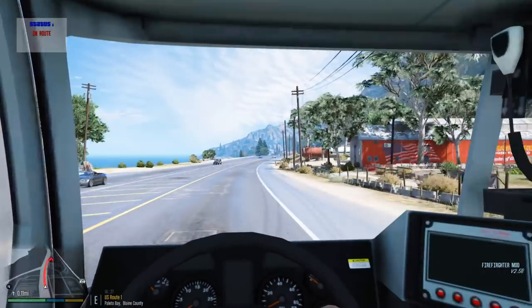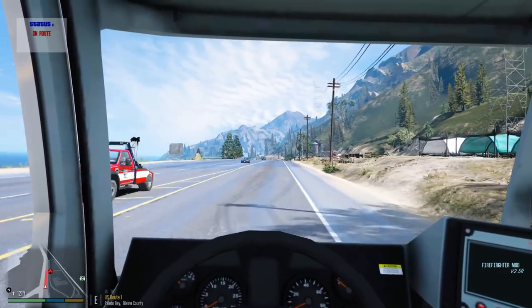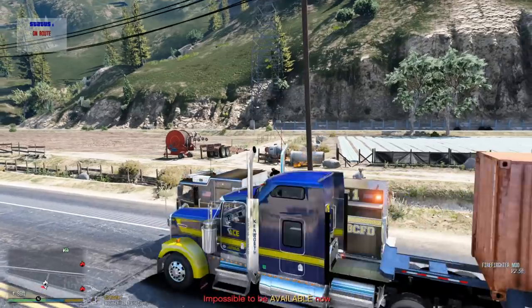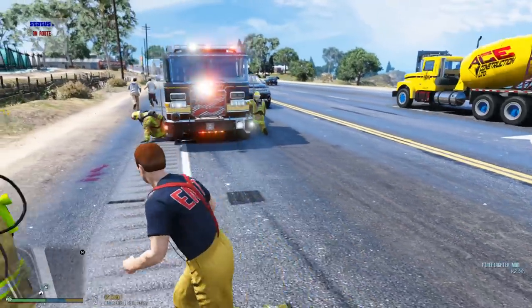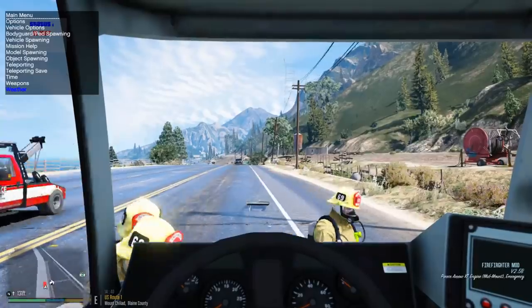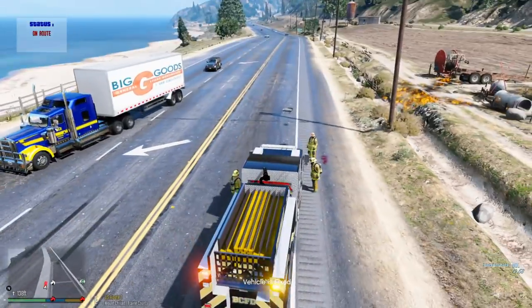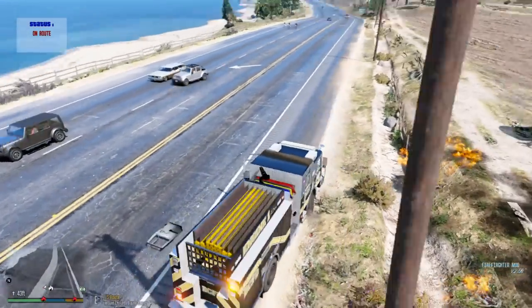We just saw Ace Trucking, Ace Towing, and Ace Construction — that is funny. All right, the call looks like it's right here — yep, it's on fire. Let's turn that siren off, let's get to work. So this engine has a glitch — I don't know if there's an update to it, but when you get out of it, it moves by itself. My guys are trying to get in and out. Oh my god, this is crazy — I'm just going to pull over right here.